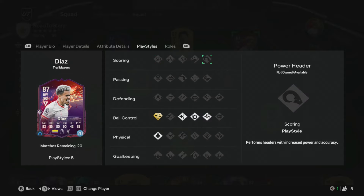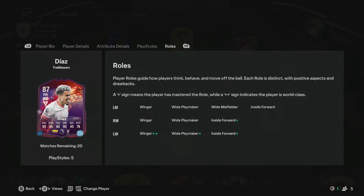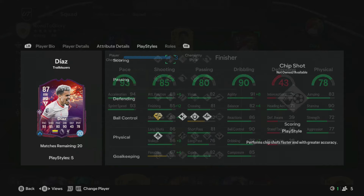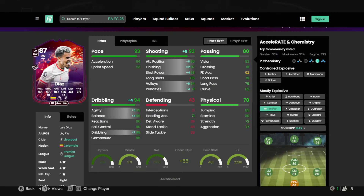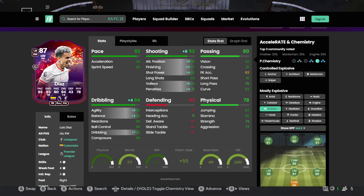He's got no scoring play styles, which is a little bit strange to me considering he's in form for scoring. Play styles: he's got winger plus plus at left wing, wide playmaker, and inside forward plus. And then right wing, he's got inside forward. In terms of chem styles, we have gone for a finisher to boost up his finishing to plus 12, getting him up to 93 shooting as well as 94 dribbling.